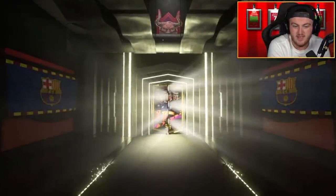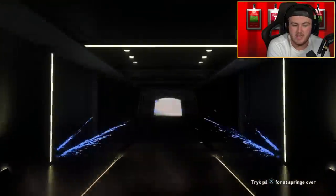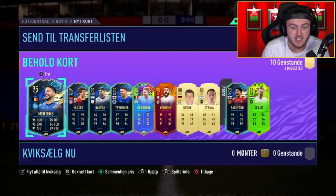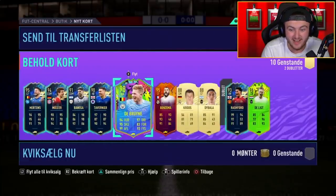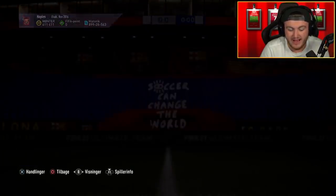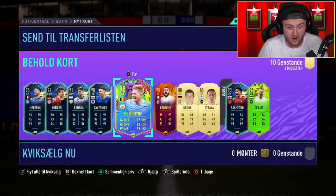87-plus pack — Team of the Year on the front as well, what are the odds? I'll skip the Team of the Season reveal. Mertens, 98 De Bruyne, 93 Rashford in there as well — Rashford's been popping up so much today. De Bruyne's sick though, this card is very, very good. That is a very good pack right there — we'll happily take that.